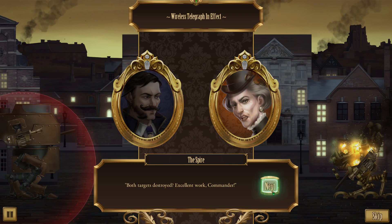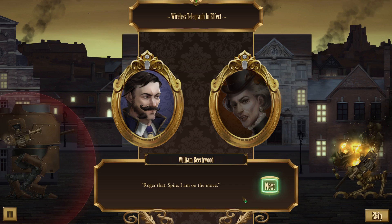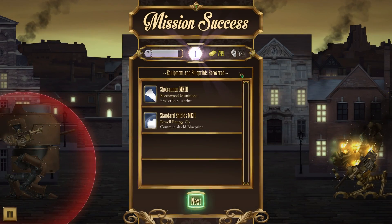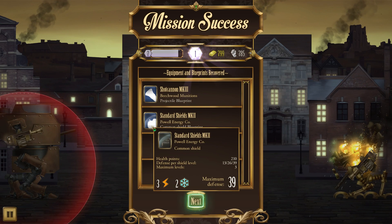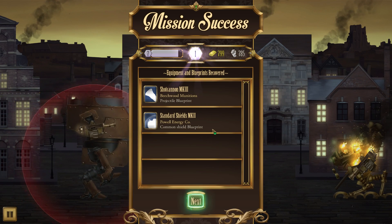Both targets destroyed. Excellent work, Commander. The enemy will likely think twice before attempting this road again. You may have brought us some much-needed breathing space. You should exit in case of retaliation, however. Roger that, Spire - I'm on the move. Ha-ha! We didn't even use traps. We didn't resort to scallywaggery. Almost two levels - that wasn't actually a bad run. We got Shot Cannon Mark III and Standard Shield Mark III. Both pretty nice, but this one especially - oh my lord, that looks good. Moving out.